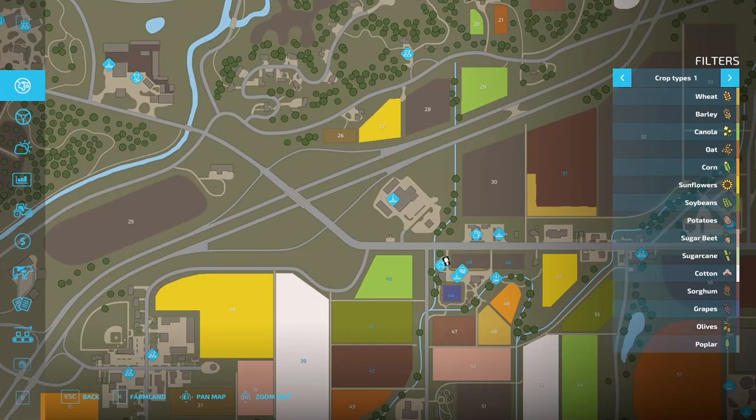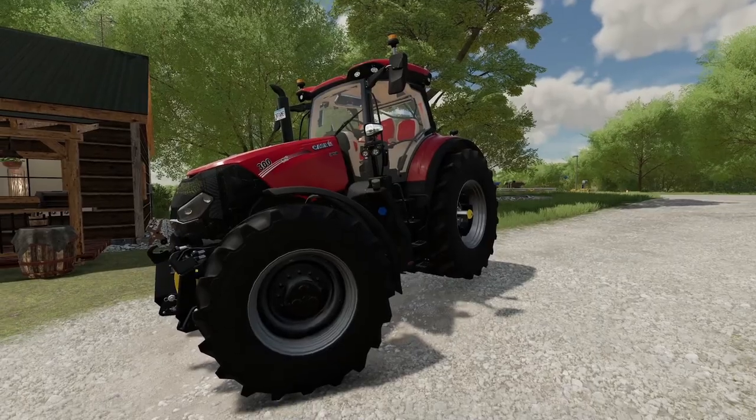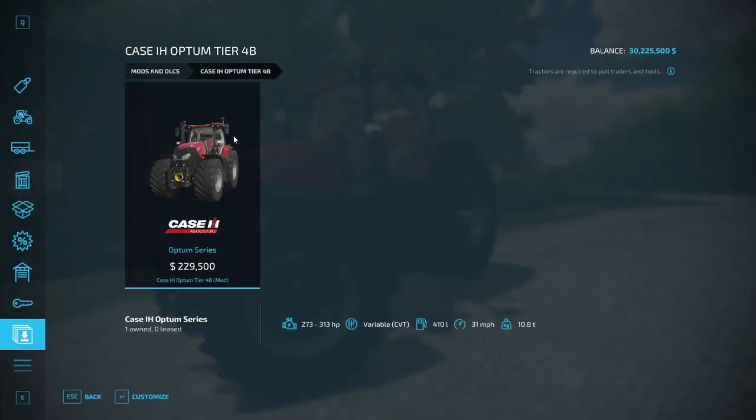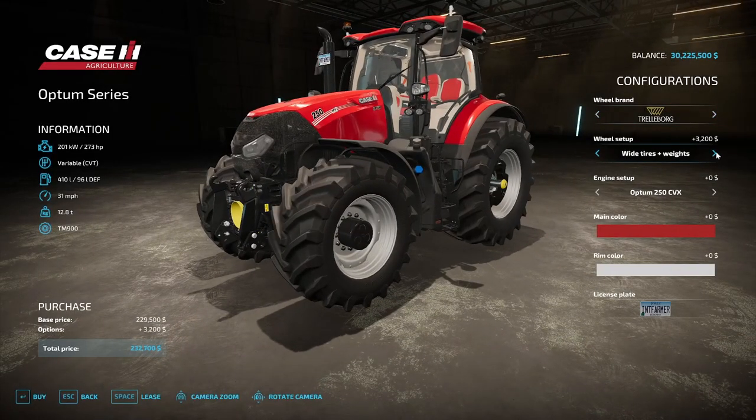Next up we have the Case IH Optum Tier 4B. Let's check out the details - it's going to cost $229,500 with a horsepower range between 273 and 313 horsepower, CVT transmission, 410 liter fuel tank, at 31 miles per hour, weighing 10.8 tons. We've got Trelleborg with standard wheel weights, wide weights, rear twins, twins on the front and back, and narrow tires.